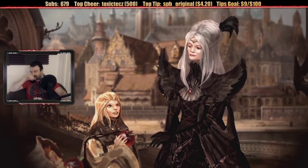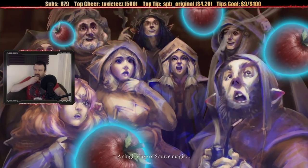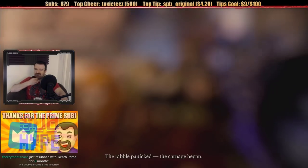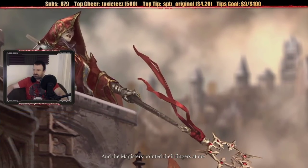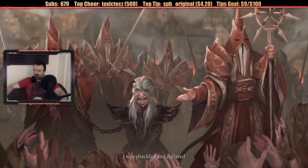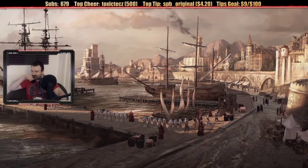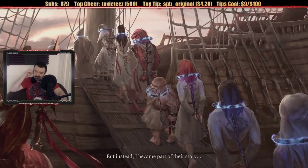Game opening narration begins. 'It all happened like I knew it would. A single drop of source magic — and like flies to honey, the monsters swarm. The rebel panicked. The carnage began. And the magisters pointed their fingers at me. Just as I'd planned. I was shackled and collared, and sent to Fort Joy. I'd come here to kill the God-Woken — but instead I became part of their story.'